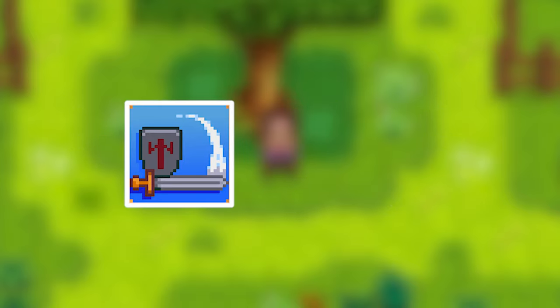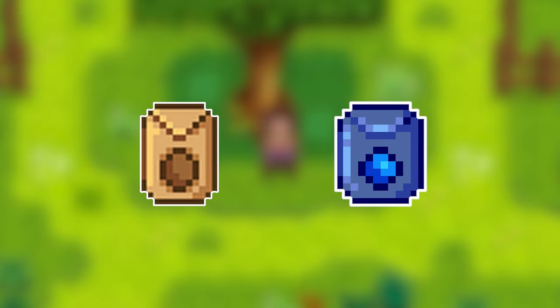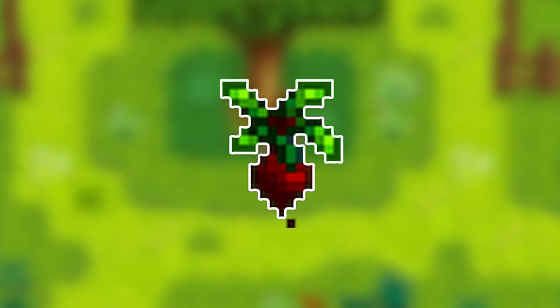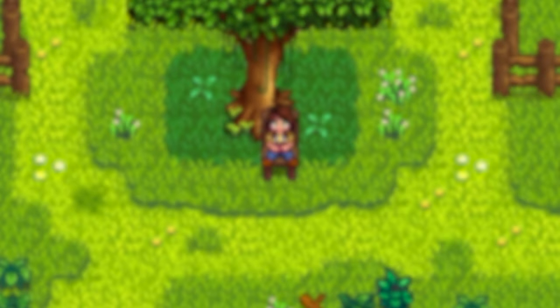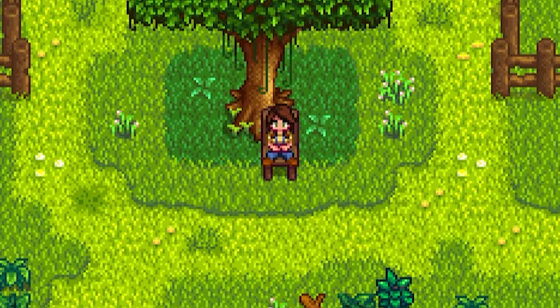So all in all, to unlock the top hat I would need to do all of the following: complete the spring, summer, and fall forage bundles in the community centre; complete either the adventurer's bundle in the boiler room or the summer crops bundle in the pantry; grow a lot of potatoes and blueberries to complete the vault; befriend Pam for a battery pack; repeatedly check the beach during summer for a rainbow shell; complete a minus 50 speedrun and unlock the desert by the middle of fall to buy beet seeds from the oasis and still have time to grow them.